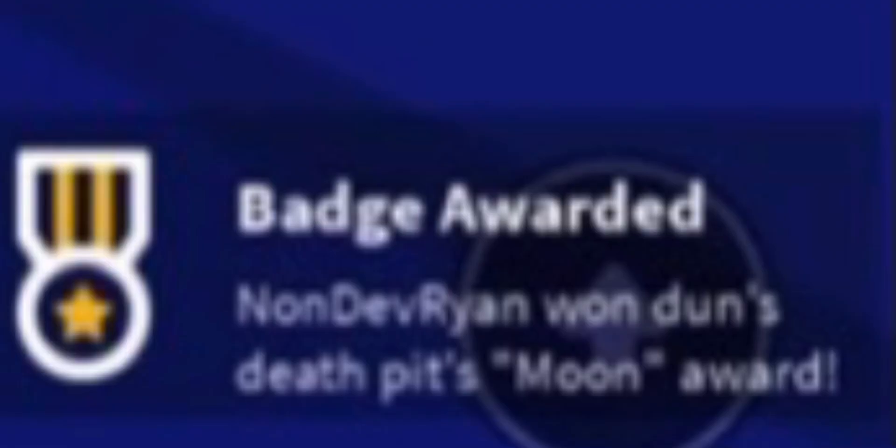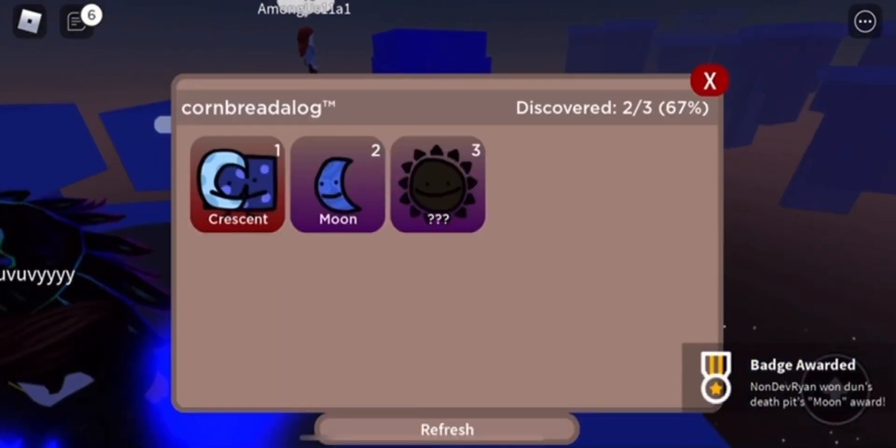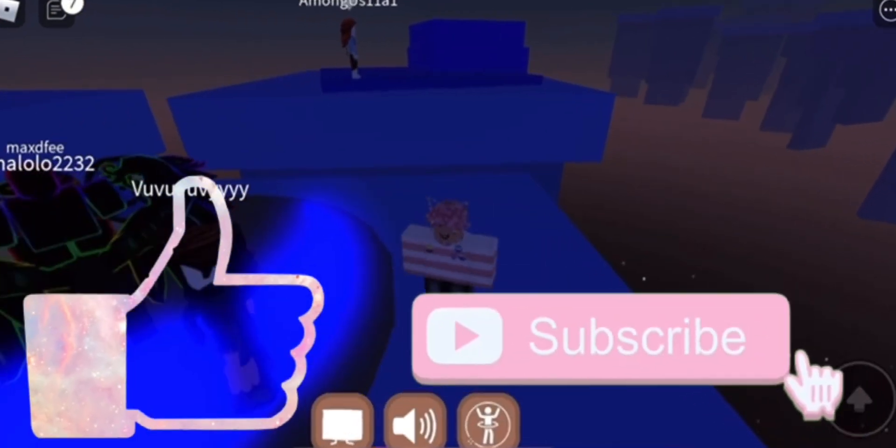All you want to do is touch it, and you should receive a badge at the bottom of your screen. That's how you get this cornbread — it's now up here in the deck in the insane category. So make sure to like, subscribe, and turn on post notifications. Alright, see ya!